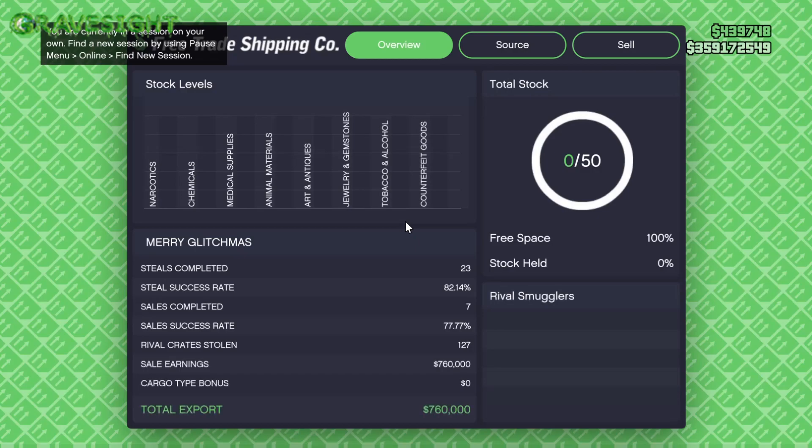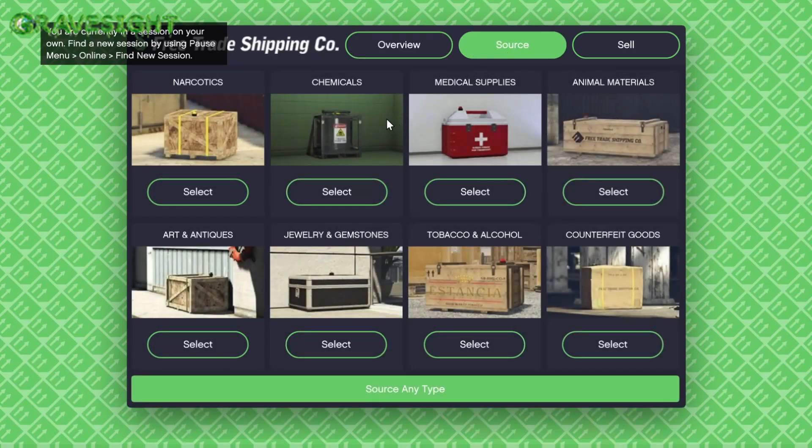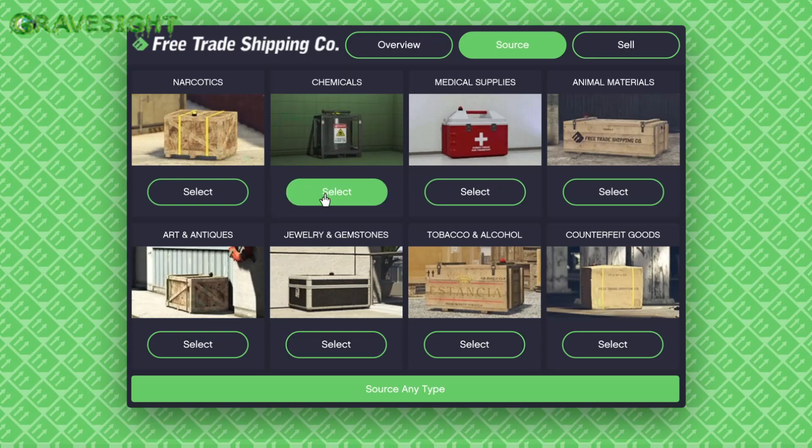In total we have eight different types of cargo, and there are only going to be three that are going to be the best. Those are narcotics, chemicals, and animal materials. If you have 50 of any one of these — so potentially if you're going to be doing the grind and earning 50 crates — you just want to do one at a time.